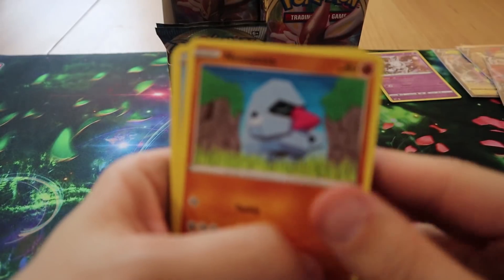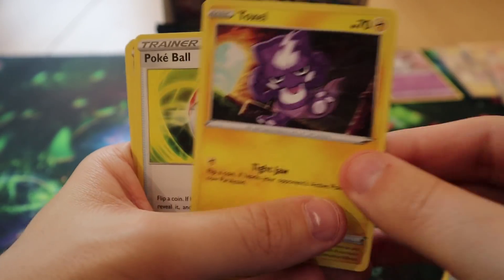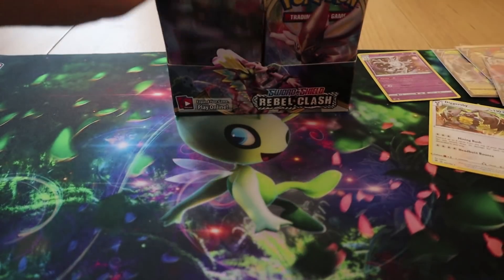Pack thirteen: we have Nosepass, Wingull, Phantump, Bronzor, Toxel, Poké Ball, Lampent, Holucha, Clefairy, and a Diggersby.